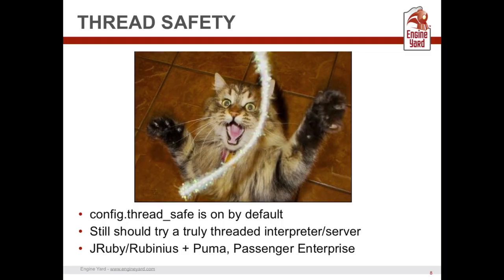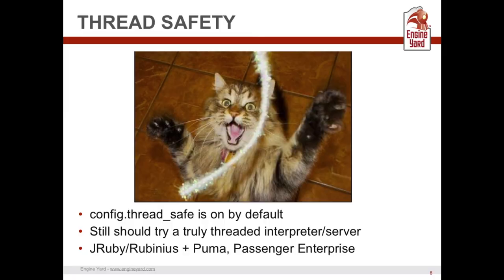Let's talk about thread safety. Concurrent programming is outside the scope of this talk — it's very complicated and I am far from an expert. But I think it's going to shape the future of the Ruby community. Rails is probably the largest known Ruby library out there, and they've shipped today with config.threadsafe on by default. Ruby has the global VM lock — it can only execute one bit of actual Ruby code at a time, not multiple ones.